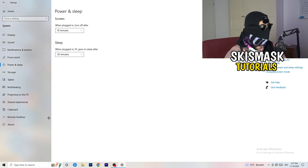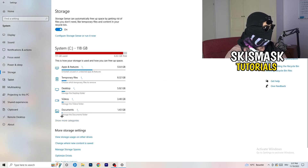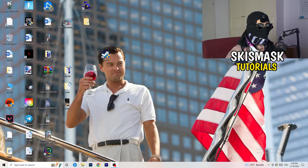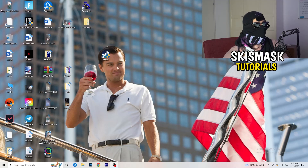Go to Storage and click on Configure Storage Sense and Run It Now. Copy my settings: keep the schedule on every week, 40 days, 60 days. This will delete every temporary file on your PC, freeing up storage which will help a lot with general performance. Once finished, close this window and restart your PC after all these steps.